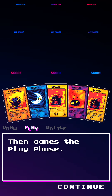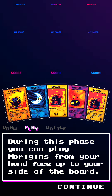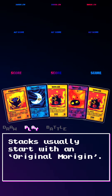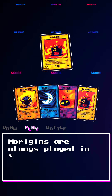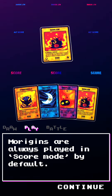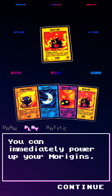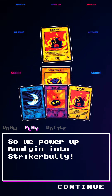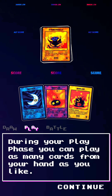Then comes the play phase. During this phase, you can play Morrigins from your hand face up to your side of the board. Stacks usually start with an original Morrigin — in this case, Bolgin. Morrigins are always played in score mode by default. You can immediately power up your Morrigins, so we power up Bolgin into Striker Bully. During your play phase, you can play as many cards from your hand as you like.